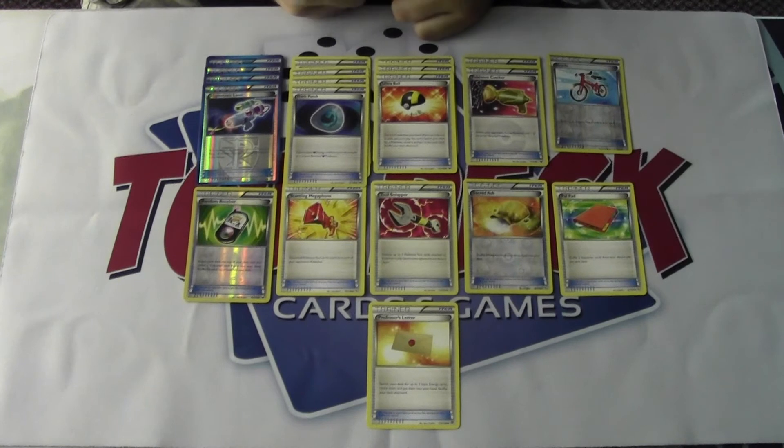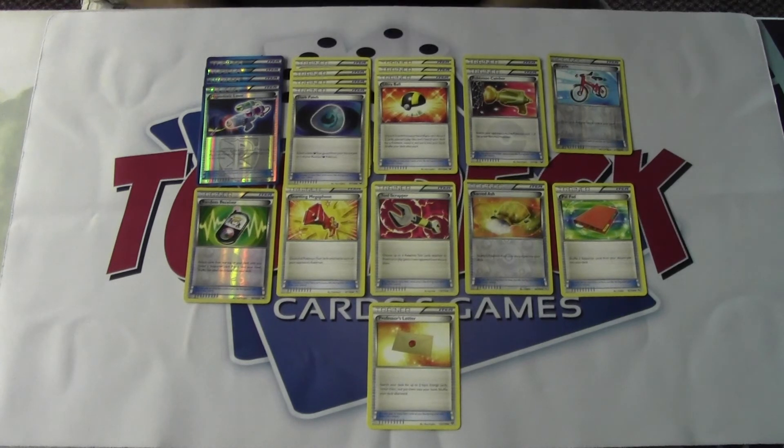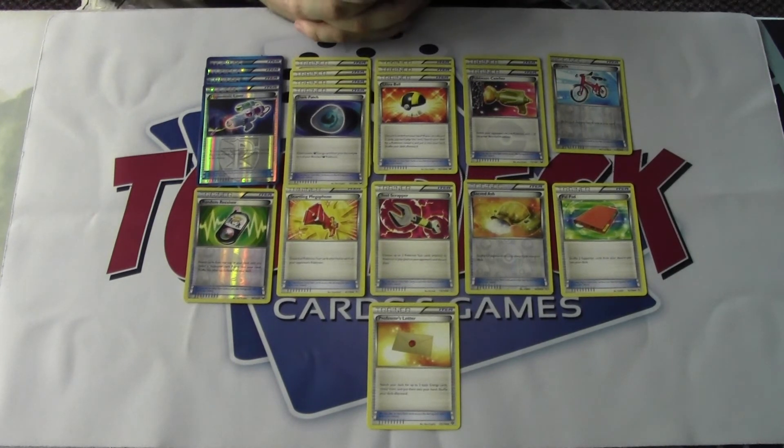Megaphone will wipe your opponent's tools off the board. Sacred Ash is for getting back key Pokémon — if your Sableye or Darkrai gets knocked out or is in the discard for whatever reason, you can use that and get them back in the deck. Professor's Letter is for when you need to get energy in your hand in a pinch when you're about to Juniper and Dark Patch it all on somewhere. That's pretty much the idea with the deck, and I do expect it to do a lot of good in the upcoming National Championships.